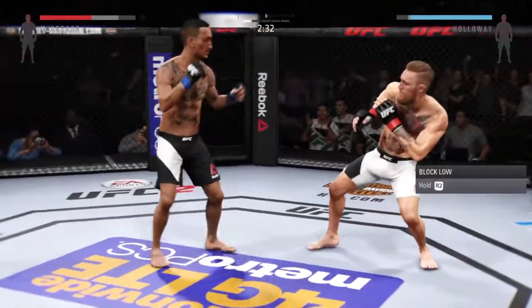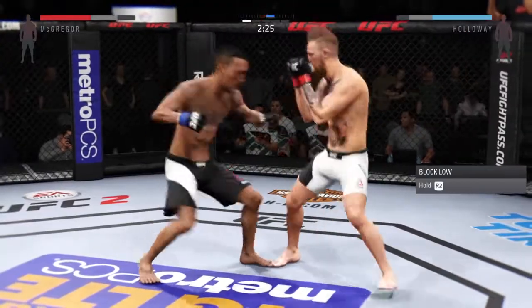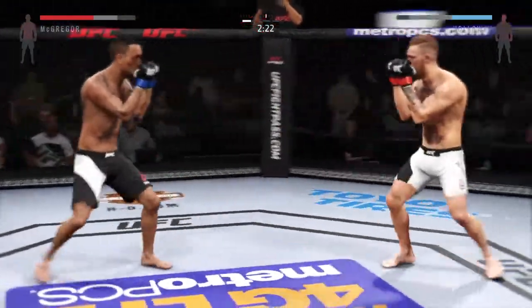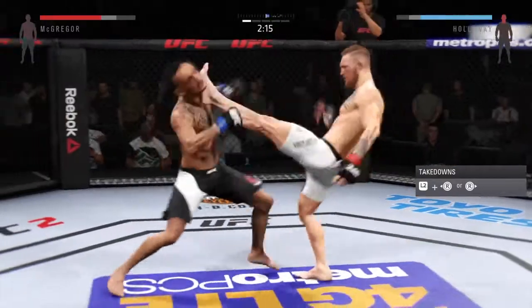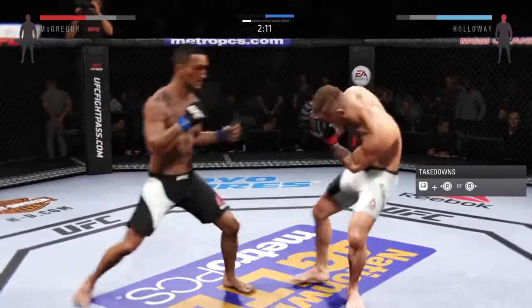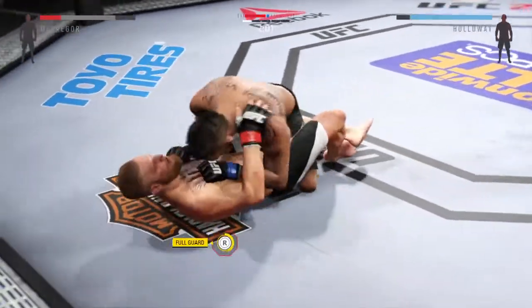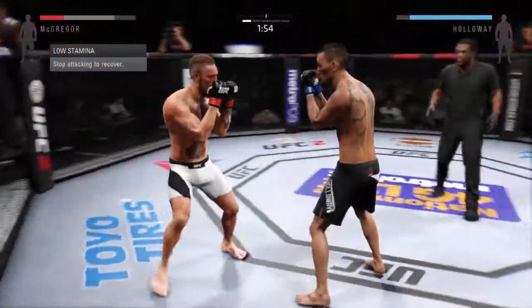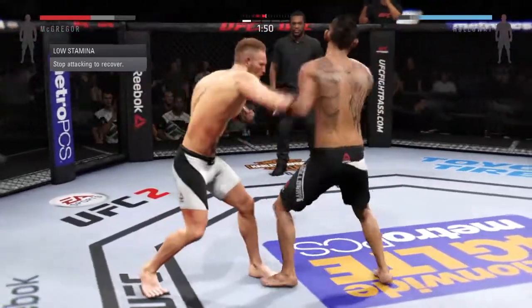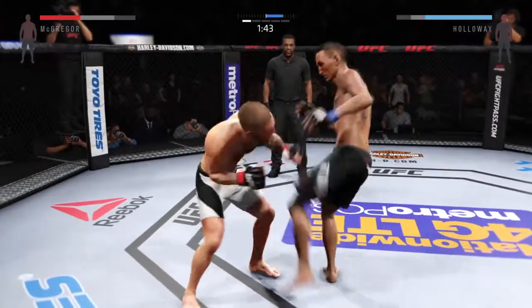Hard straight punch. Nice combination. Big power jab. Another strong jab — he's teeing off with some vicious shots. That swelling on his eyes is really starting to get bad. Good jab. Nice takedown. McGregor gets caught by the right — he's got a half guard here. He's able to block the punch. McGregor with a good right hand, knee to the body. Good combination, beautiful right hand. Great job landing a series of punches.